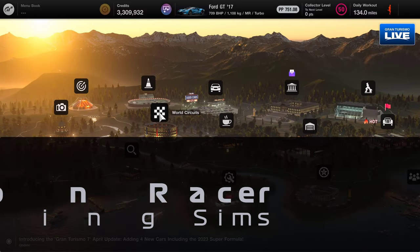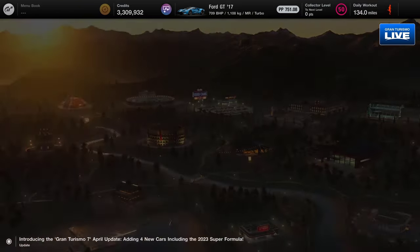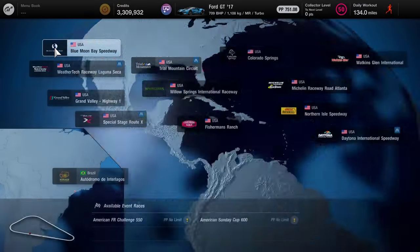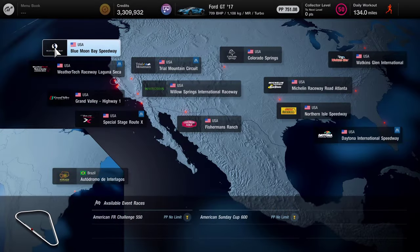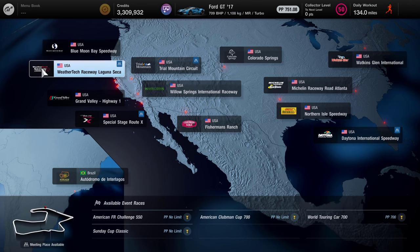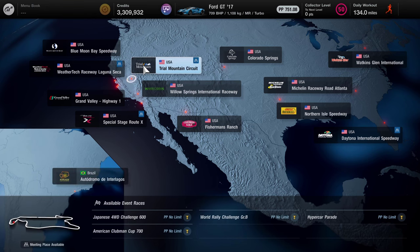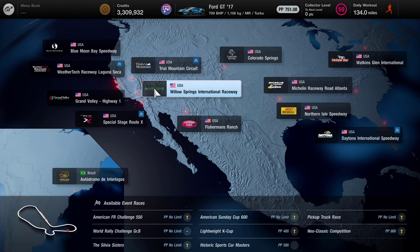Hello and welcome to PlayStation Racer. My name is Mitchell Morgan and today we are back at the World Circuits, moving on in the Americas to Willow Springs. Blue Moon Bay, WeatherTech — all of these ones we've now got gold on, which is good. Trial Mountain is also gold. We've got two to do at Willow Springs: one is the World Rally Challenge Group B, which is the topic of this video, and then we've got the Historic Sports Car Masters.